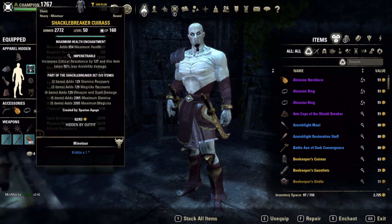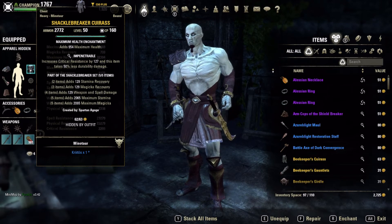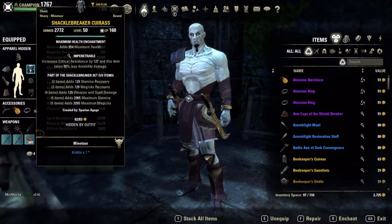The first five-piece we're running is Shackle Breaker. Especially during this hybridization period we're going to need max Stamina, max Magicka, some weapon and spell damage, and recovery. Shackle Breaker has worked great — it's been a staple for Ghost of Sparta Kratos for a long time.